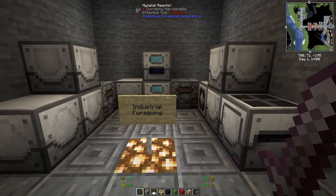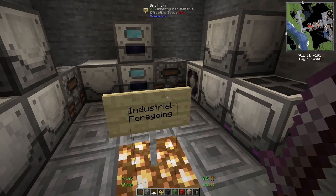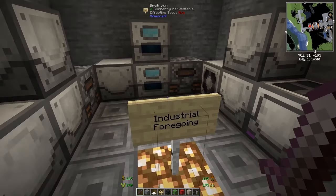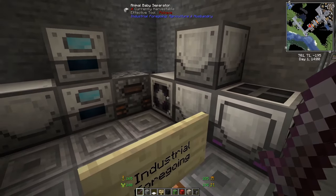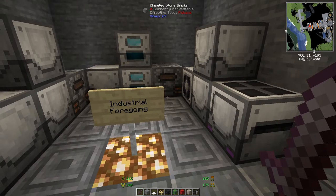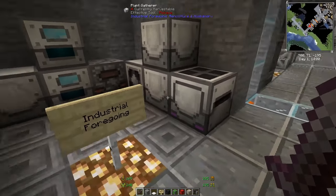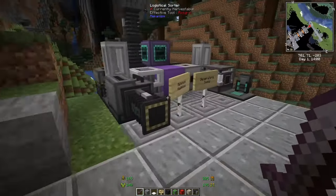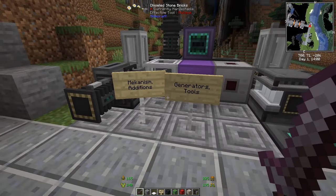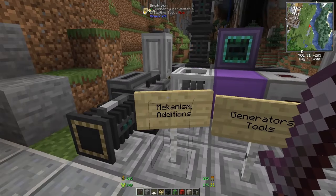Industrial Foregoing focuses on industrial things. It's not as mechanical as Immersive Engineering — it's more on the technical side, feeling more modern.